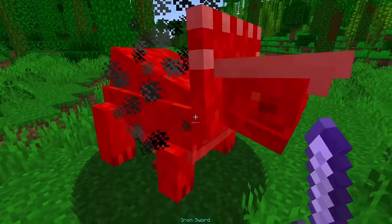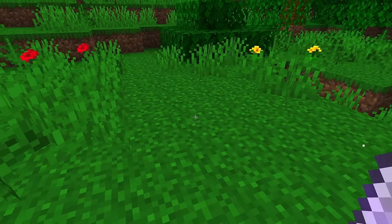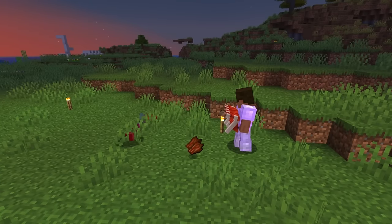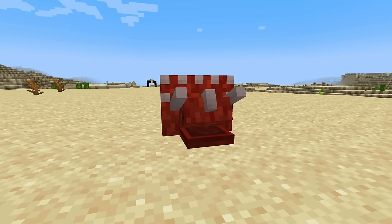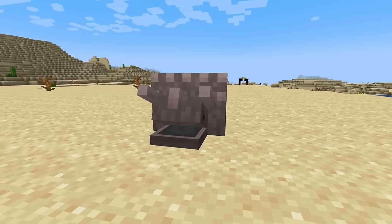If you kill a Triceratops with a sword, you'll get a Triceratops head, which you can place as a cool trophy, or use as a shield that deals damage back to anyone who tries to attack you. There's also a skull version, which you can get by aging your Triceratops head in the desert for a couple of hours.